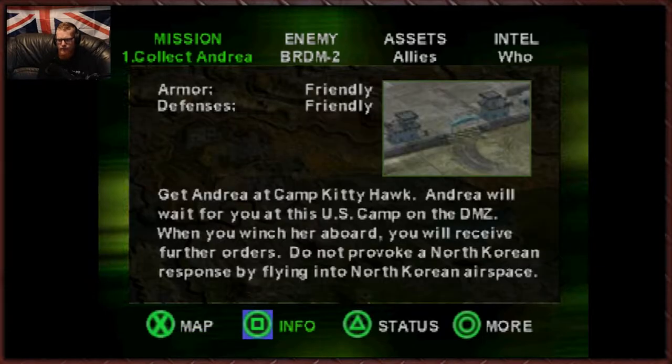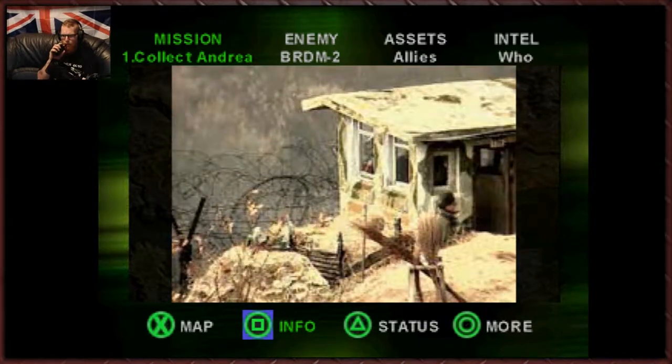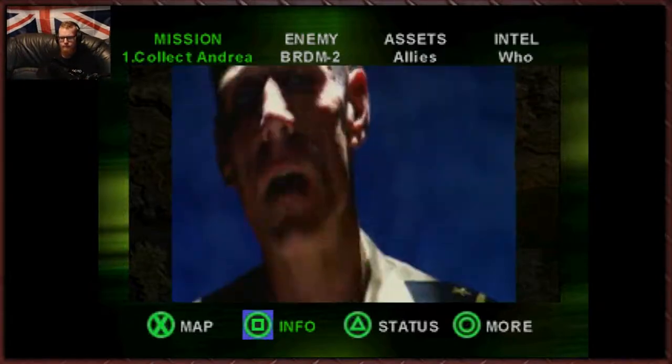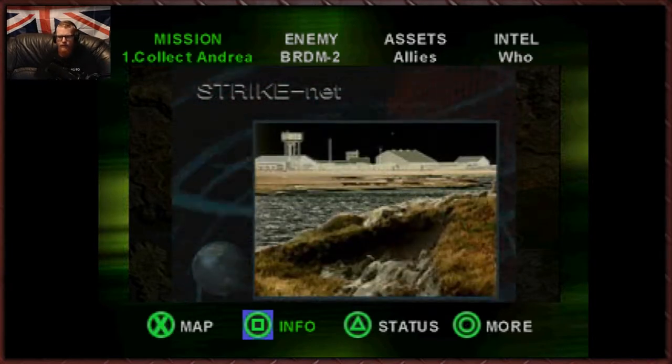So we have to collect Andrea, but we're not going to do that just yet. Get Andrea at Camp Kitty Hawk — Andrea will wait for you at this US camp on the DMZ. When you winch her aboard, you will receive further orders. Do not provoke North Korean response by flying into North Korean airspace. Commander, this isn't a shooting war yet. Routine should be sufficient. Don't provoke the KPA forces — that is a direct order.